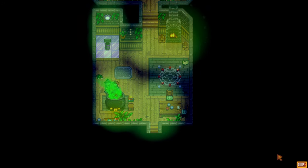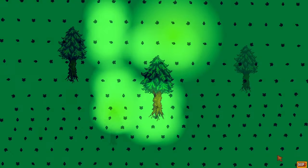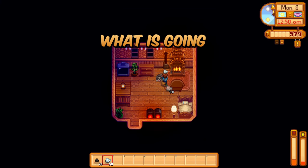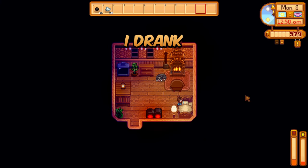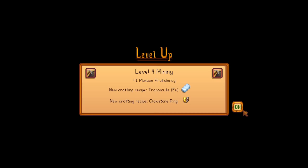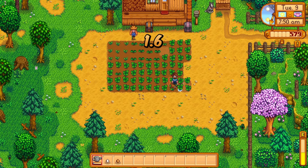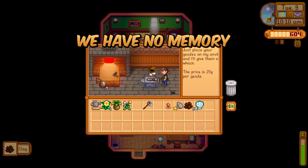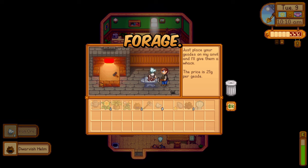Oh, no. What is going on? It was 9 a.m., I drank some green drink, and it's almost 1 a.m. and I'm at home. What happened today? Welcome to Spring Day 9 — we need to figure out what happened yesterday. We have no memory of the day, yet we leveled up mining and foraging.